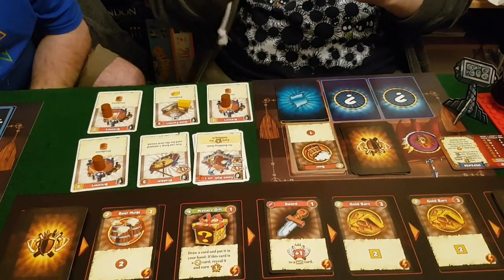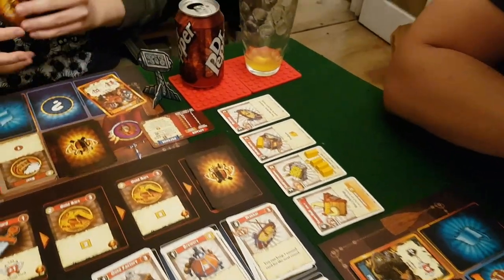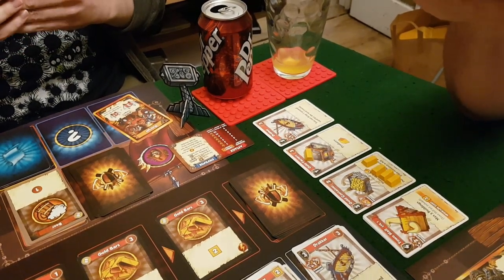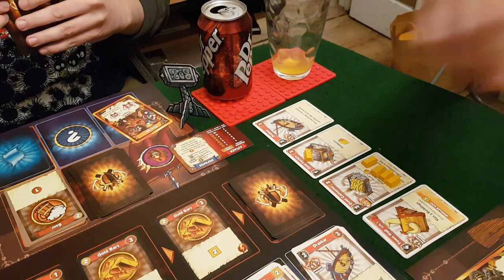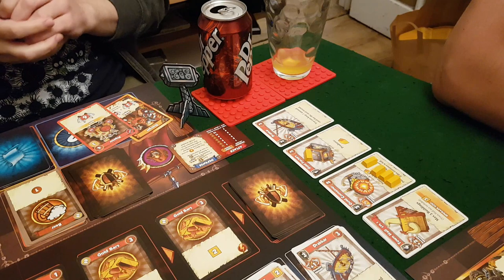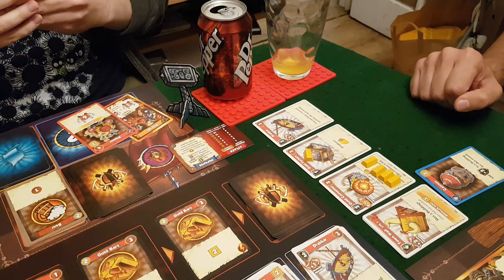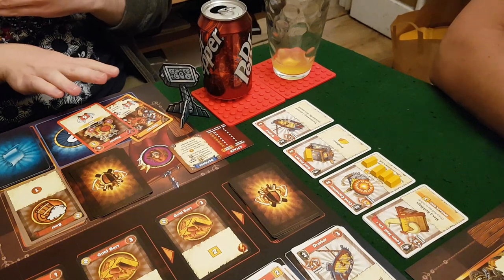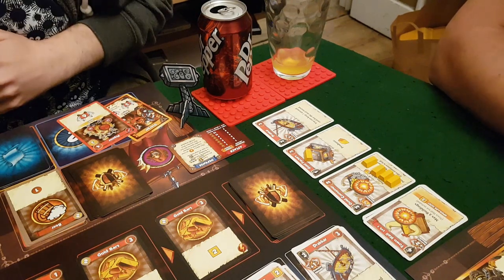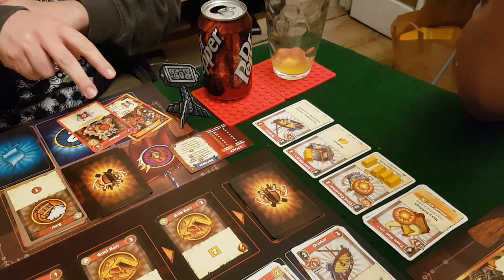Molo decides to attack Martin. He takes Martin's gold container with Devenga — three attack plus one for each brewery, so six total. Martin allows this. Molo then attacks Martin's Town Hall with his pig at four versus six defense — he plays another card to reach it and the attack is successful. He stops attacking there, even though he knows Martin's hand.